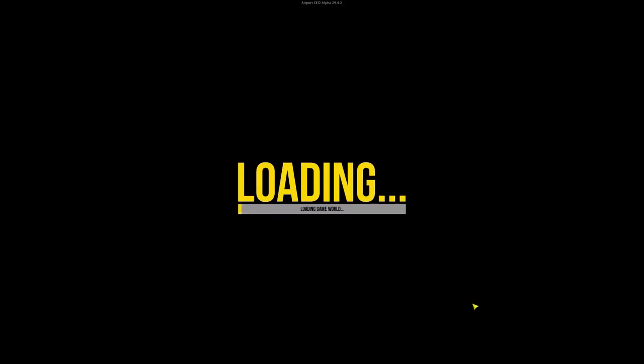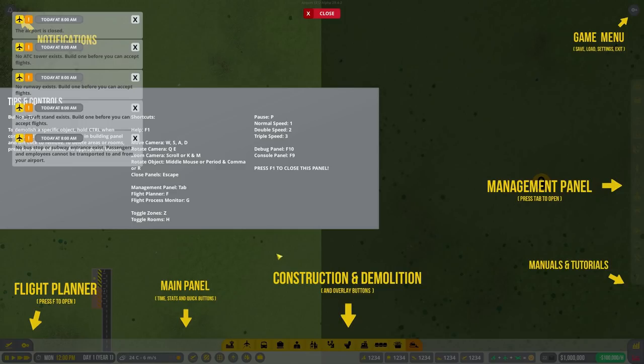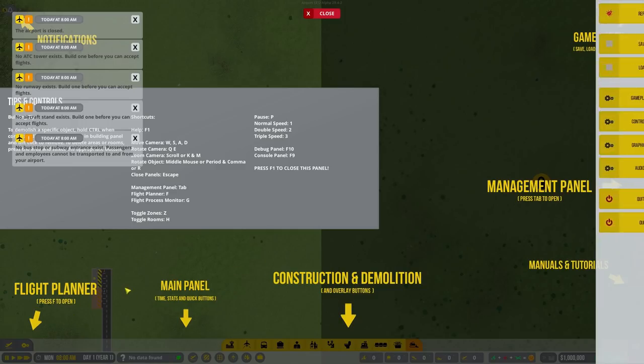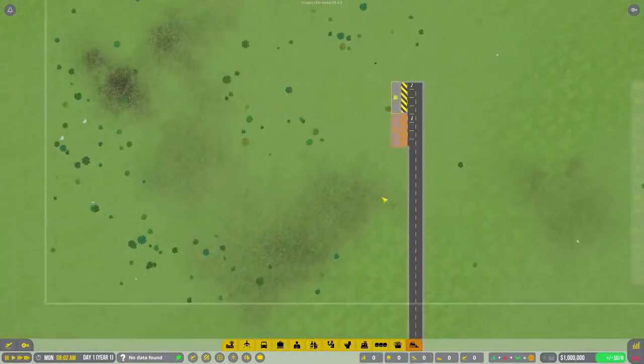We're going to do something that I actually didn't do in the let's try series, which is create a general aviation airport first so that we can start earning a little bit of income before we move on to the actual terminal-style stuff. Alright, I already know how to do this stuff.